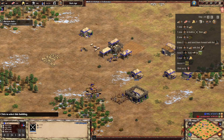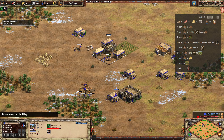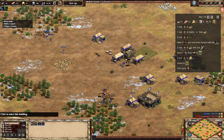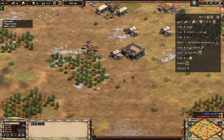We should be making the two militia now — there's a bit of a delay there, I'm not very good at drushing. We've also made another house with that builder who's going to go over to wood. We've got two villagers off the TC going to wood, and we're going to send one from the main wood line over to get a second lumber camp down, so we've got two lumber camps for more efficiency. The final three villagers are going to go over to gold. Militia is on its way — we're going to send them forward with the scout.